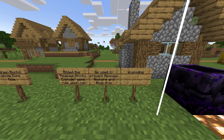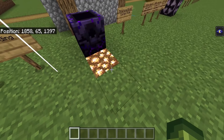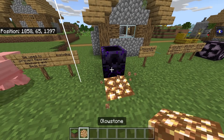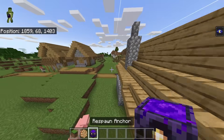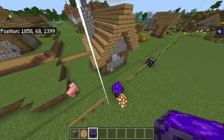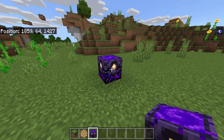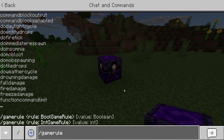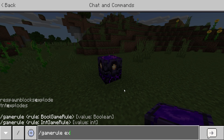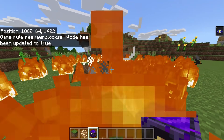Added the respawn blocks explode game rule, which can be used to prevent respawn anchors and beds from exploding. As you guys know, if we try and activate this you'll notice that it doesn't blow up. If we grab another one — I'm going to break this to be really careful. If we go over here and do /gamerule respawn blocks explode and set it to true, as you can see it blows up.